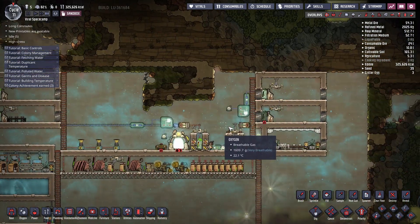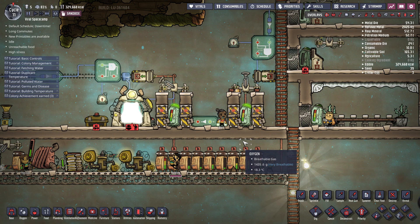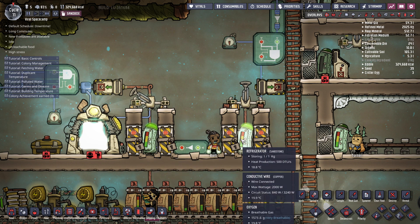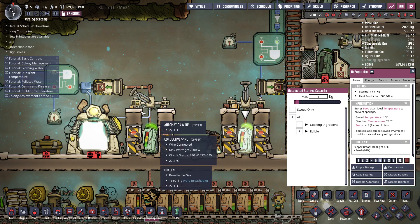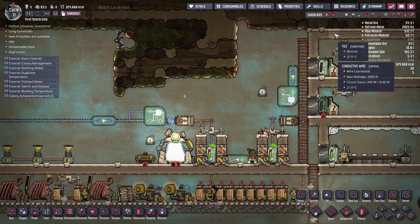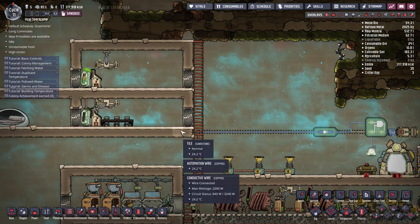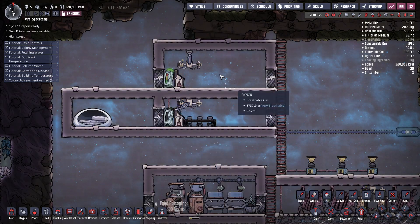If your isolated base is far away from your main living area, then you will have a problem because your dupes are going to run a lot and waste time. As you can see here, my automation has already locked off the mechanized airlocks, so the staging refrigerators are now isolated and dupes cannot get through. All the contents of the staging refrigerator are loaded into the conveyor loader, which sends it to the isolated base, gets transferred through the shipping line, and gets loaded to the refrigerator in your isolated base.